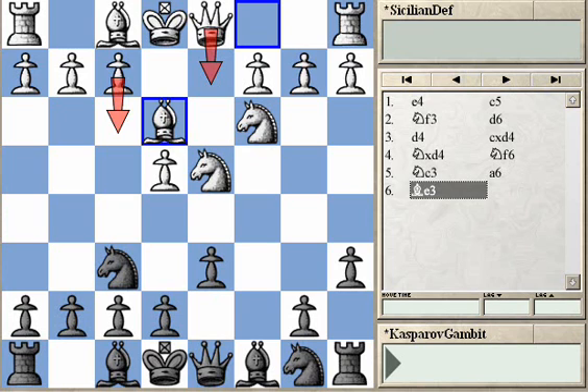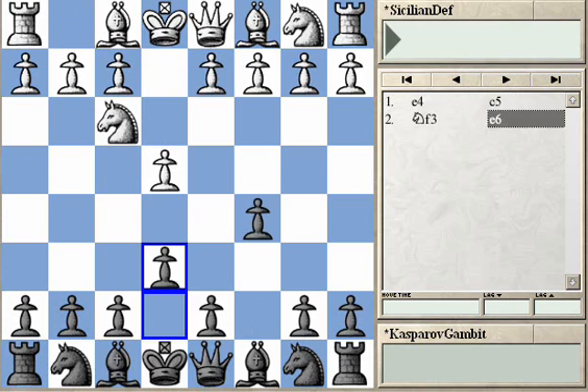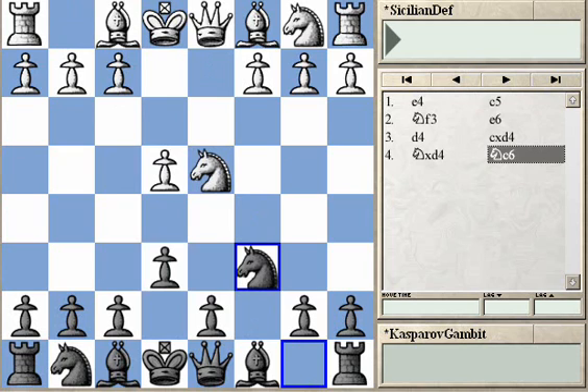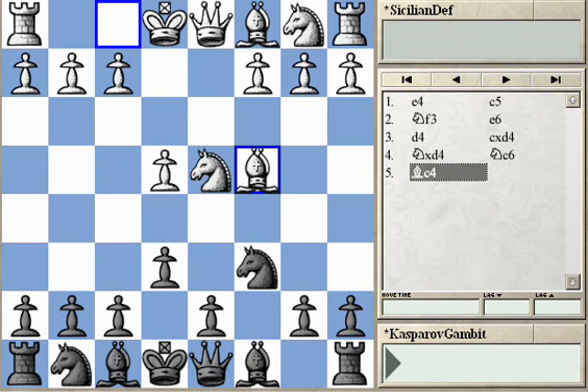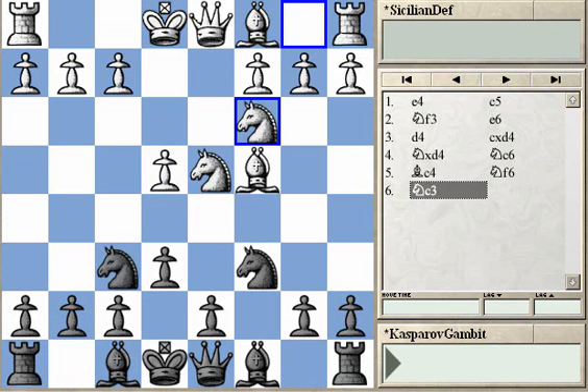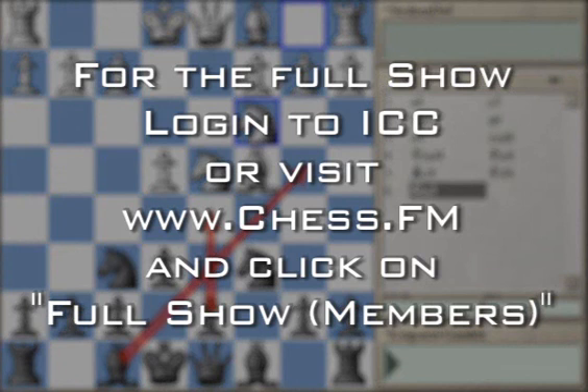The move order which Kasparov used in his World Championship match against Karpov avoids all these complications. Let's look at it once again: e4, c5, Nf3, e6, d4, cxd4, Nxd4, Nc6. Now White cannot play Bg5 because Black simply captures the bishop after Qg5. Bc4 also doesn't give White any advantage after Black counter-attacks the centre with Nf6, and after Nc3, Black can immediately answer with d5 or counter-attack with Bb4.